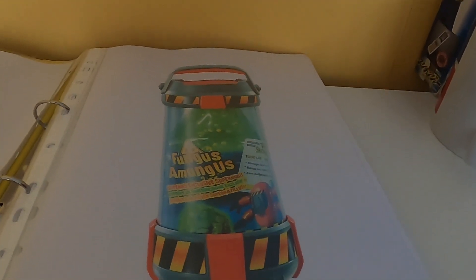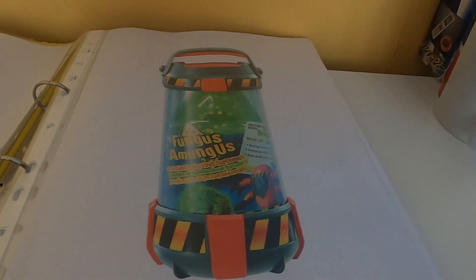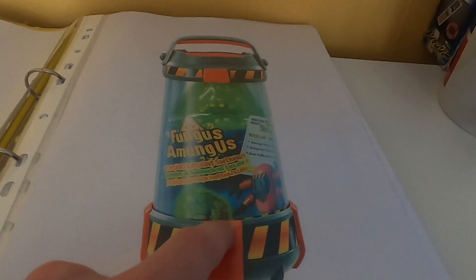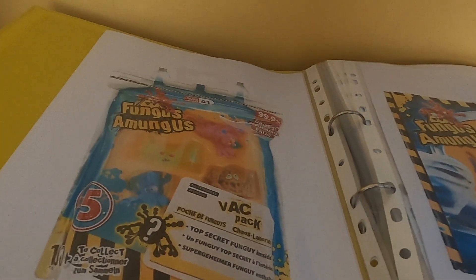This is the Toxic Chamber with the green Super Bug in it, who looks fine here without a dislocated jaw. There's an exclusive CGI graphic of the Super Bug, although half of it is cut off. What's next — Vac Pack from Batch One.